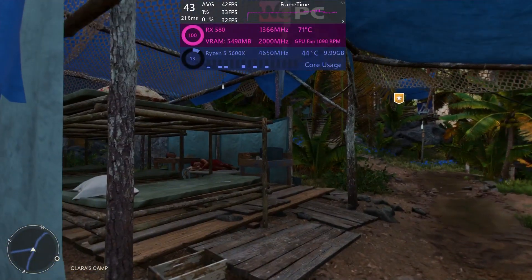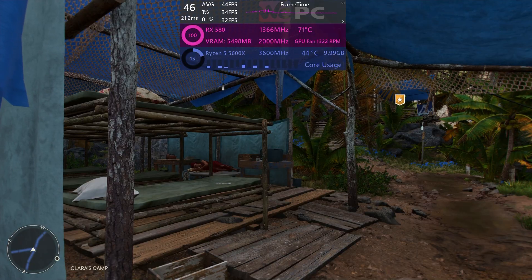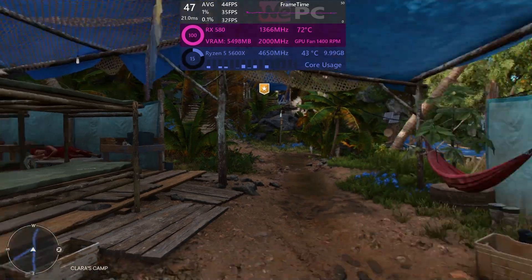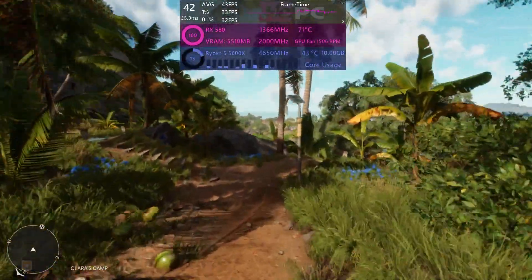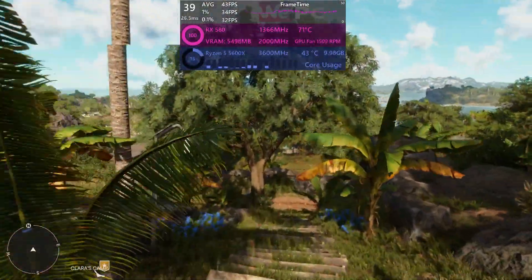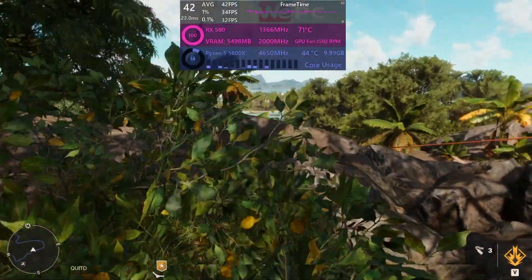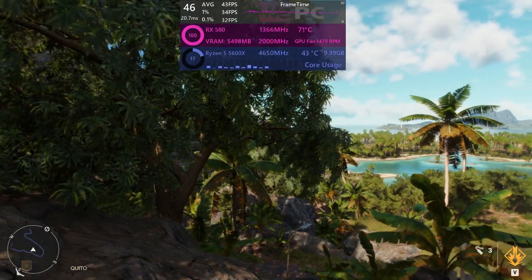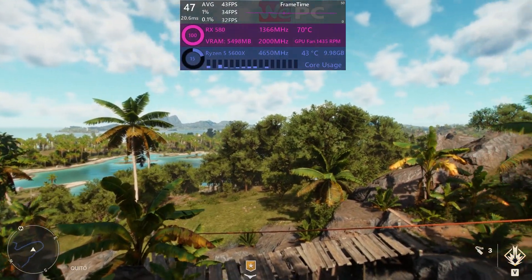Hello and welcome to WePC Benchmarks. My name is Seb and today I'm taking you through Far Cry 6 optimization. The game has just been released and it's the next release of the popular franchise, exploring the depths of Yara, a fictional Caribbean island ruled by the dictator Castillo. It is another lovely installation into the franchise which lets you explore exciting and bright worlds with a variety of weapons and vehicles and cute companions like Turinzo.